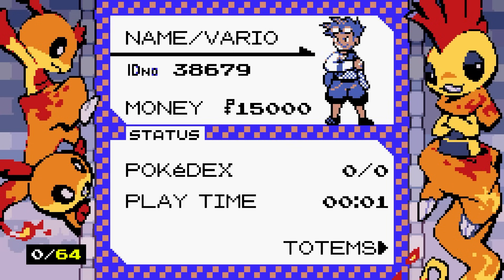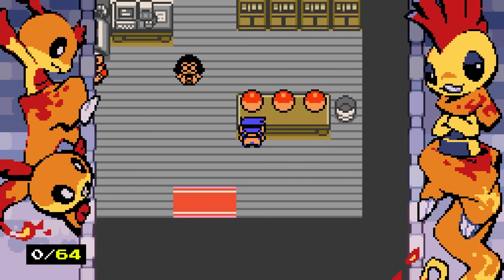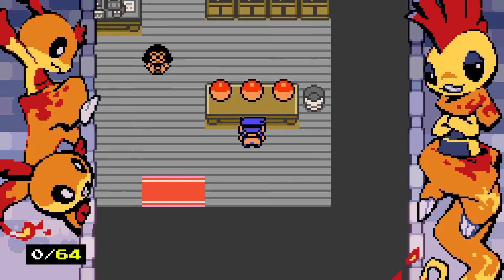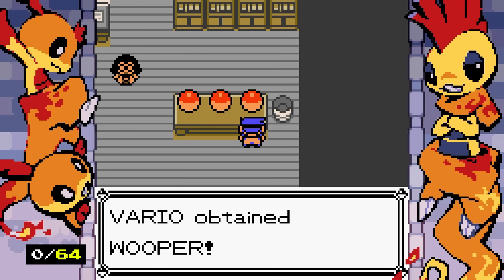We're playing as Vario. We have shiny Slugma, shiny Snubble, or shiny Wooper. Unless there are custom shiny Pokemon, shiny Quagsire is definitely the best of the bunch. But I'm going to go with shiny Wooper — I imagine I'm going to get all of them eventually anyway, and Wooper's definitely the coolest.